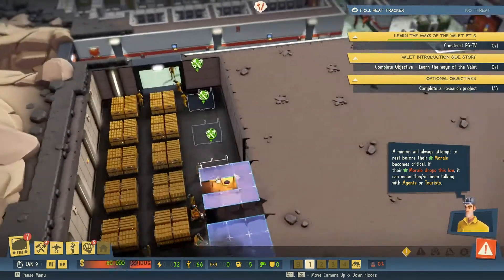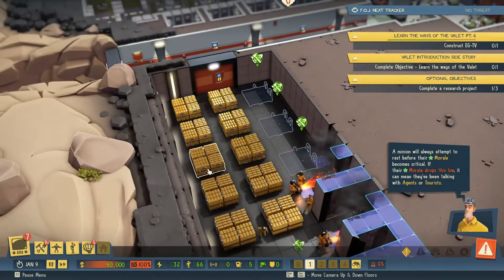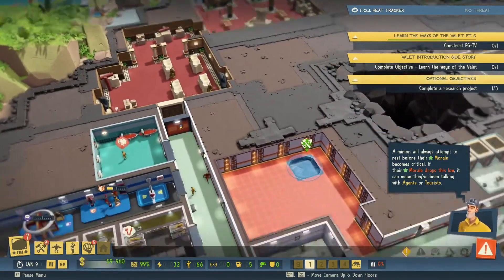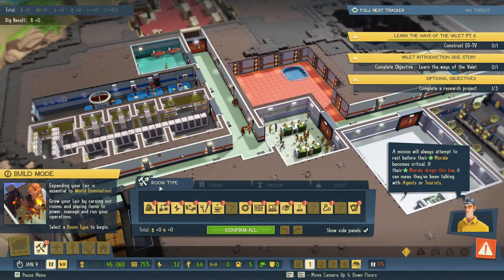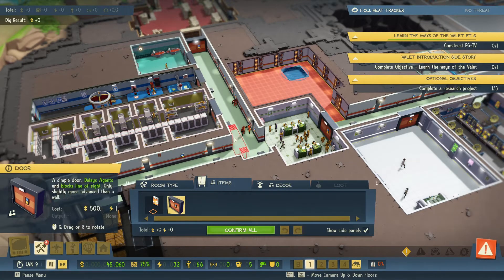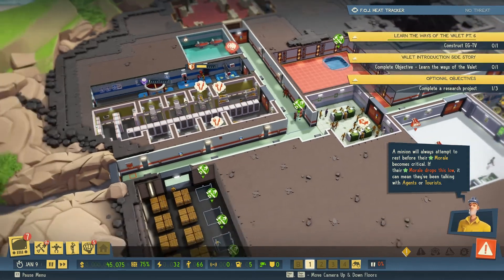Hopefully the vault is being expanded as well. This is actually quite deep in the base. Let's have the cache, and let's put in another door down here, just so anyone coming down here can only find our training rooms.